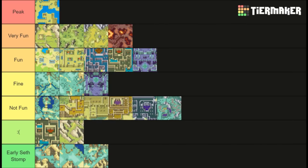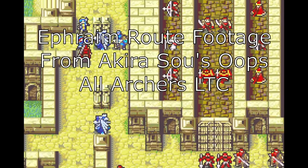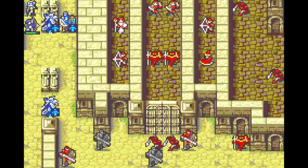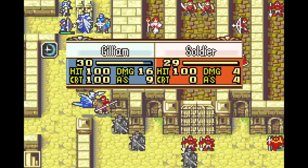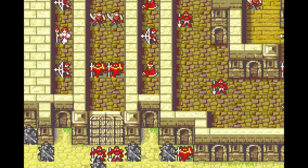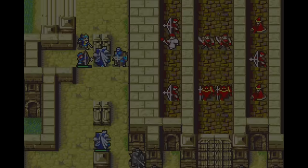Alright, now let's quickly talk about Ephraim route — I'm going to be brief on these maps because I don't play this route a ton. Chapter 9 Ephraim is Fort Rigwald, and this one is just okay to me. It suffers from Winding Hallway Syndrome, though I do enjoy having to figure out how to recruit Amelia without Franz or Ephraim getting wrecked by the archers and enemies in the hallway, and I enjoy grabbing the treasure up top while the reinforcements spawn up there. I like that there are some things for units to do that aren't Seth. Still, it is a Winding Hallway — best I can do is fine.